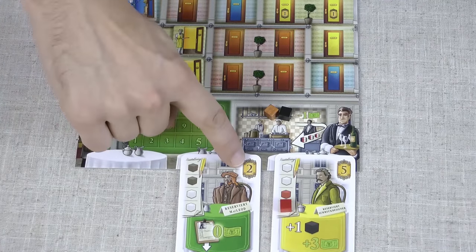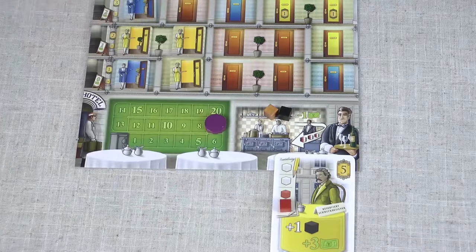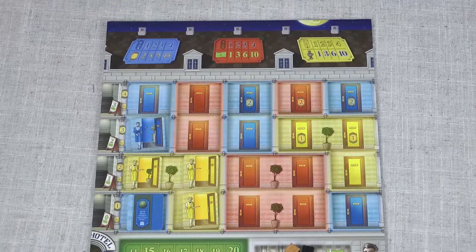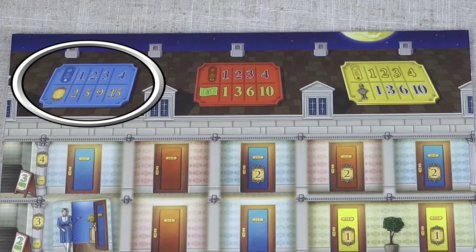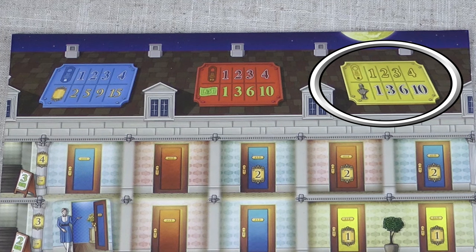You get the victory points shown on the card and the bonus at the bottom. You discard the guest card and flip the room tile over. Notice that the rooms are arranged into groups. Once you complete a group with occupied rooms you get a bonus based on the colour and size of the group — shown at the top of your player board. Completing a blue group gives you victory points, a red group gives you money, and a yellow group gives you movement on the emperor track.